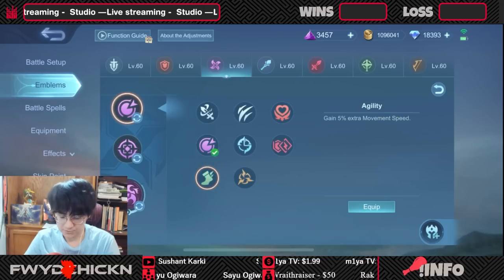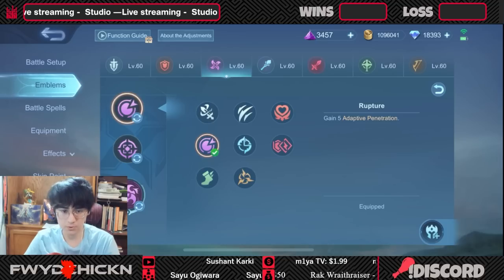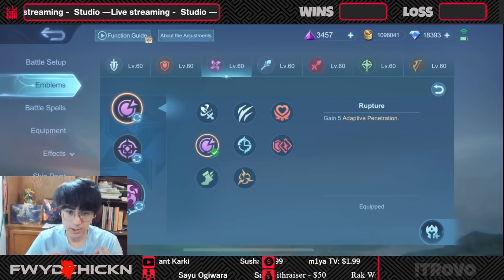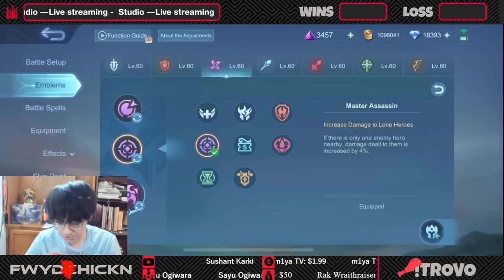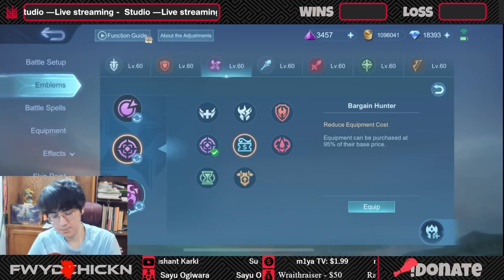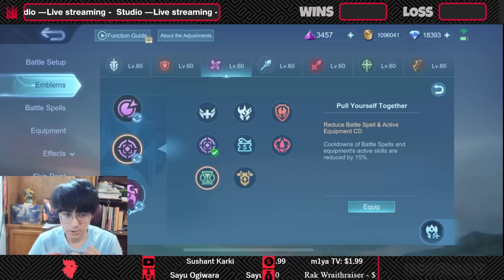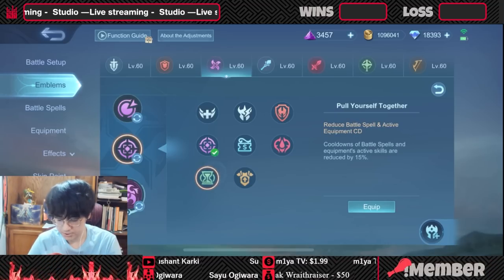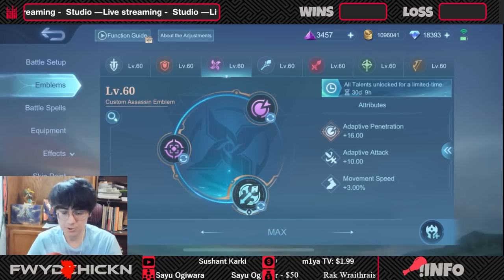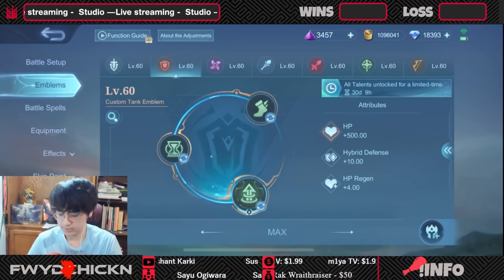For assassin emblem: it already has 3 base move speed and a bunch of penetration, so you don't always have to go for bonus move speed. For general assassins I suggest going Rupture for adaptive penetration — never go for adaptive attack. Adaptive penetration means it will be penetration for whichever type, physical or magic, that you have more of. For tier two, you could go Master Assassin for bonus damage to single targets, Bargain Hunter for faster items, or Pull Yourself Together if you're an assassin that relies on spells. For tier three, you could go Killing Spree or Lethal Ignition if you're a fast combo damage assassin.